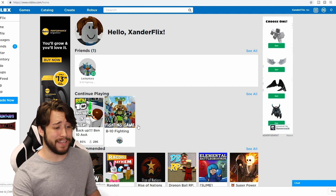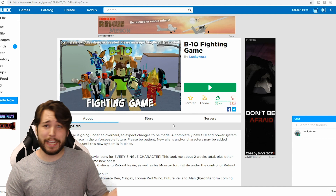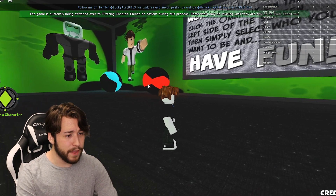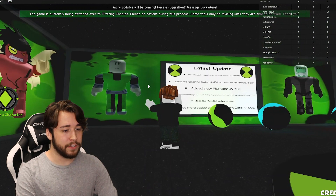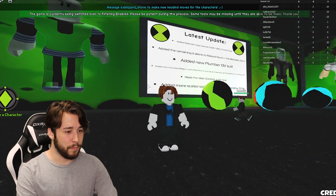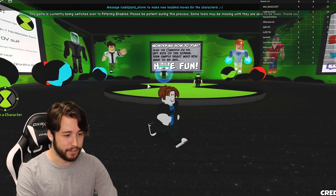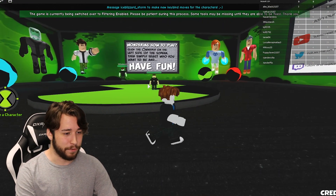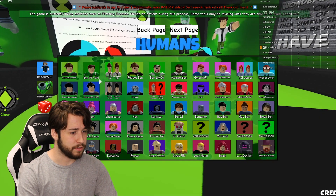The first game we're gonna be playing is Ben 10 Fighting Game, made by Lucky Aura, so go check it out. They're still working on some stuff in this game but we'll give it a go. We got all your favorite characters — Diamond Head, Ben 10, Gwen, Kevin 11, and this guy. By the way, look at my avatar — he's very trendy, he's got the Converse on, the Chuck Taylors, that wonderful 80s haircut. There's a lot of characters here.